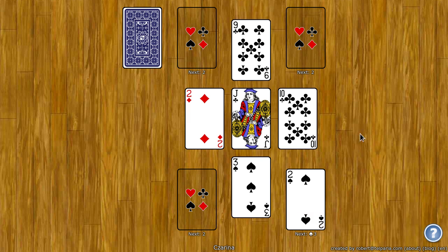The goal of Zarina is to move all the cards to the foundation spots. There's four of them and they're in the corners. At the beginning of the game a random card is dealt to the foundation and that's what rank all the foundations will start at. So a two of spades was dealt, so all the foundations will start with a two.